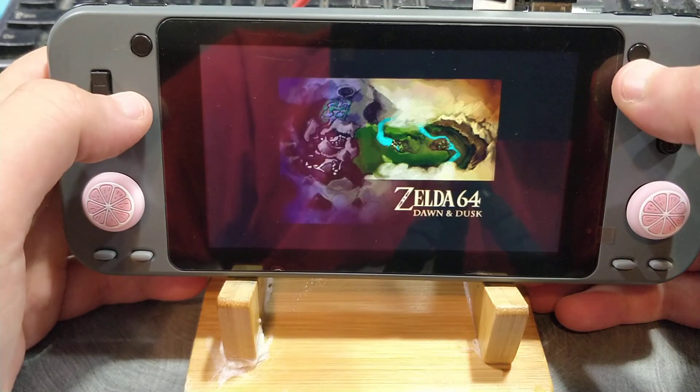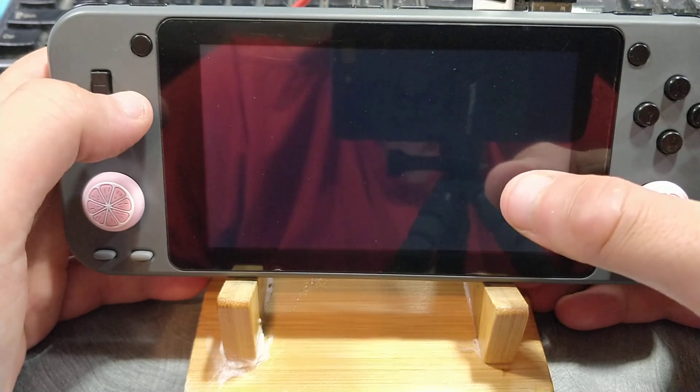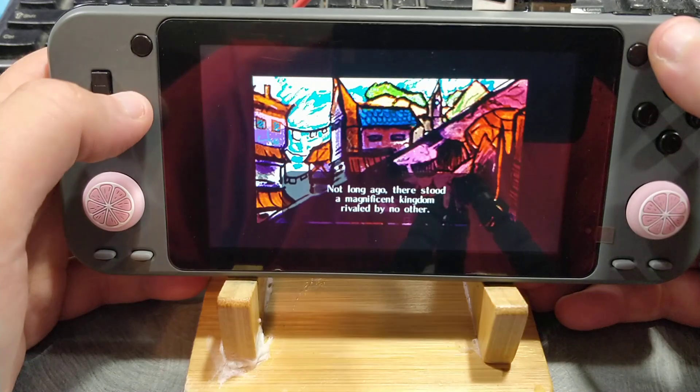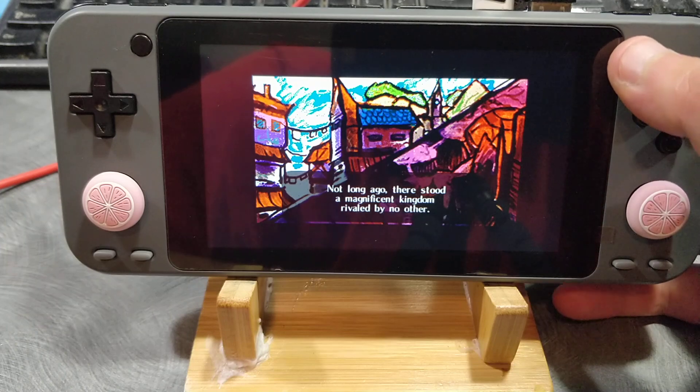With the standalones, you use the top button here to exit. Does anyone in the comment section know what that is? Zelda64, Dusk and Dawn? Seems to be working fine though.